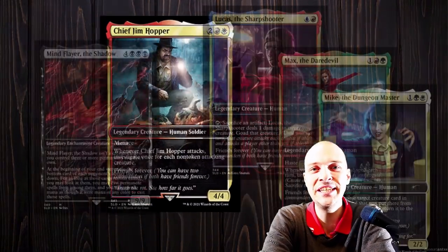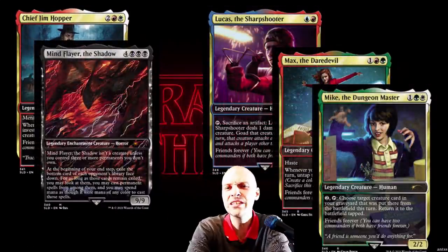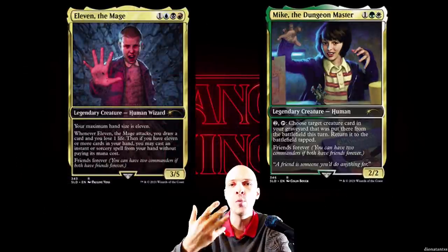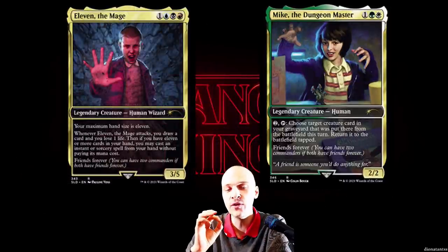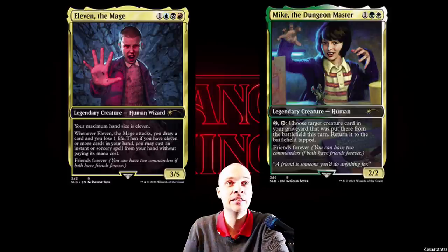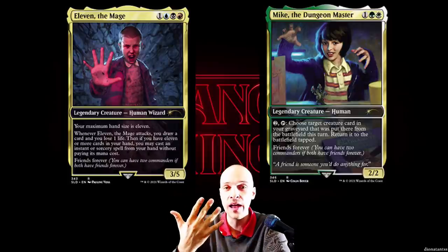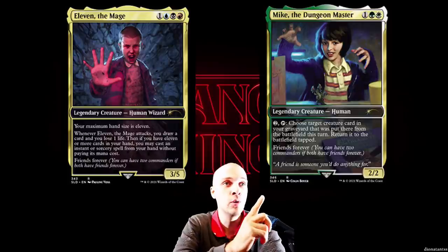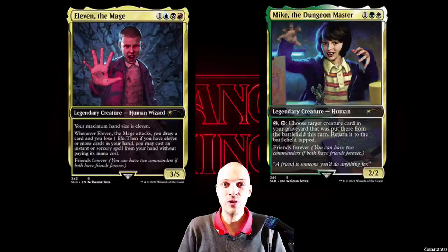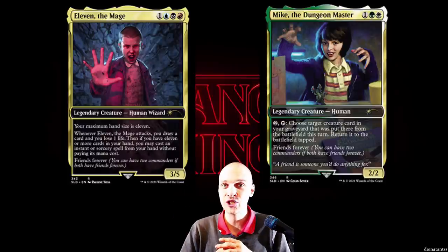Welcome to the CDH Stranger Things card review. What makes partners really, really strong is that you get access to so many color identities. While you might focus on one specific commander — for example, Mike the Dungeon Master together with Eleven — you get all five colors while mostly focused around Mike's ability.